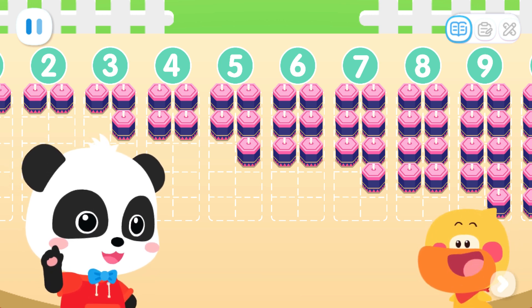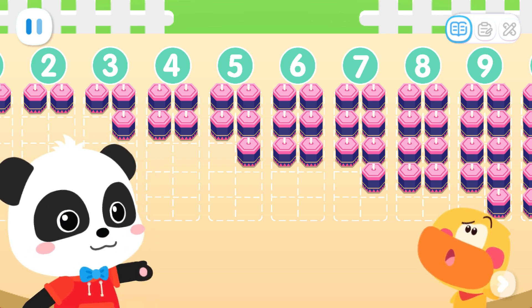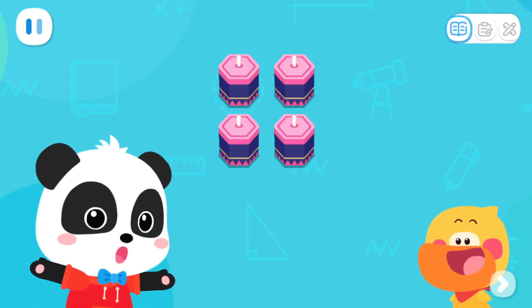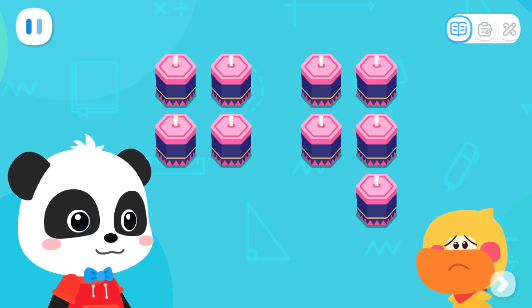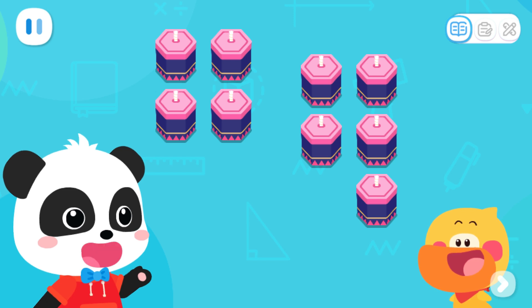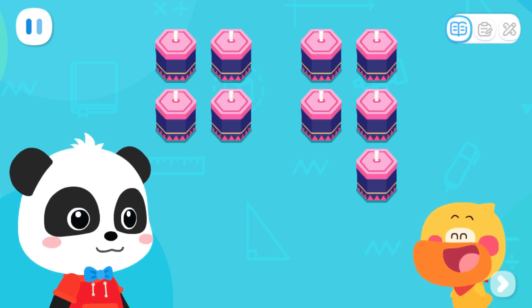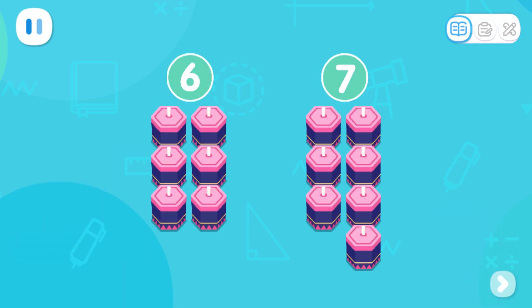Do you know which numbers from 1 to 10 are odd and which are even? Hmm... How did we place the fireworks just now? Place 2 at a time — can they all be placed perfectly? No! Some are left with one extra. Yes! If we place them 2 by 2 and they're placed perfectly, that's an even number. If there's one left over, the fireworks are of an odd number. Which one is an odd number — 6 fireworks or 7 fireworks? Yes! 7 is an odd number.